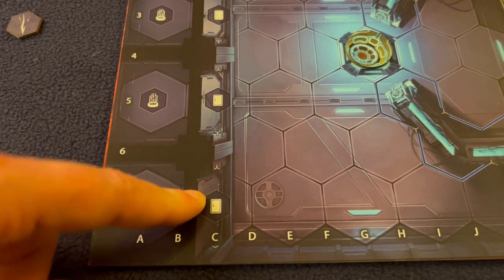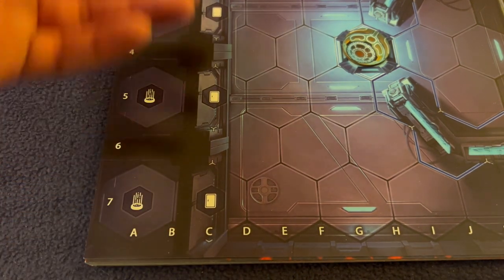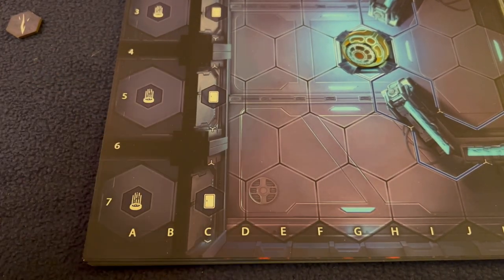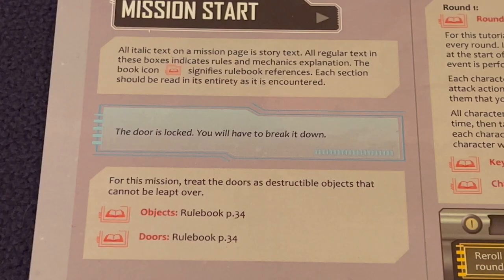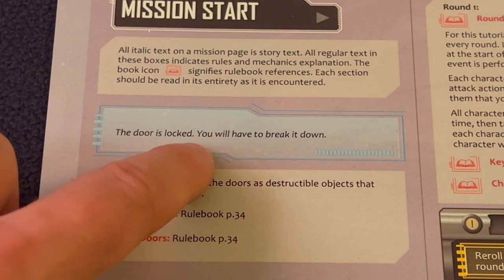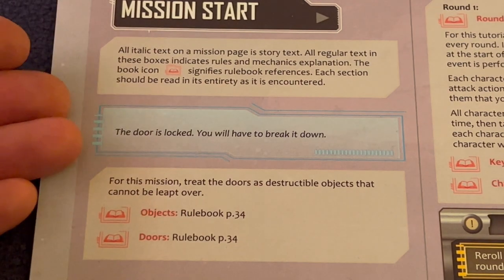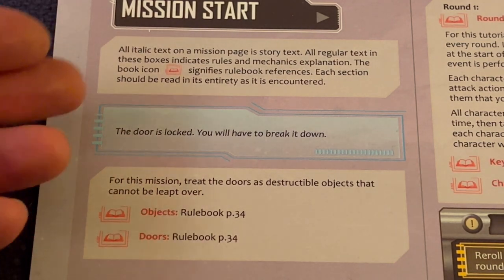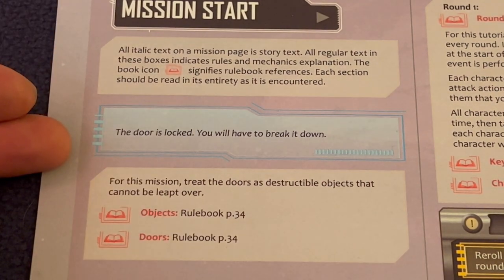Unless otherwise stated in the mission book, doors are always unlocked. To open an unlocked door, move your character onto that hex and the door opens — then do whatever the mission book says. For this tutorial mission, the doors are locked and you'll have to break them down. There is no key; you simply break them. If nothing like that is stated, doors will be unlocked.